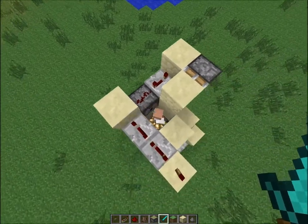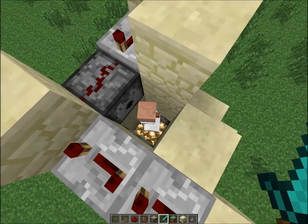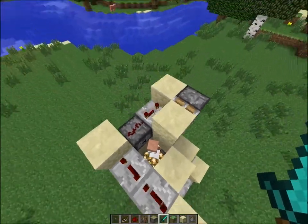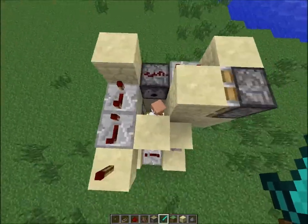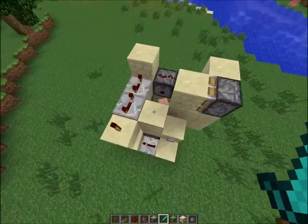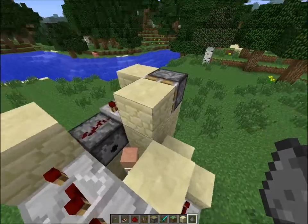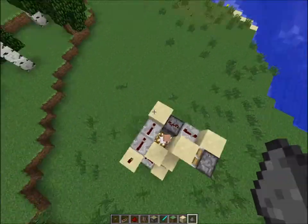It's just going to sit there until eight ticks later, water gets poured over the lava, which in turn creates obsidian. And then this — if you have this one block lower, it would block out the water, but I have it one block above. That's just so it covers the top, pretty much, so they don't escape while the water's being placed.